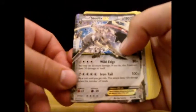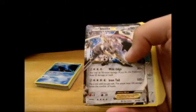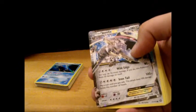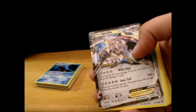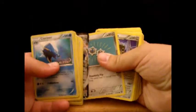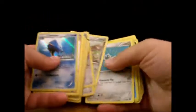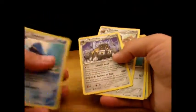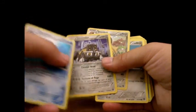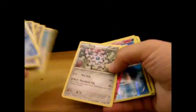Here's the stuff I got from the booster packs. I got a Steelix EX — Wild Edge: 80 plus, he's got 180 HP, you may do 50 more damage but this Pokémon does 20 damage to itself. Iron Tail: 100 for five energy, flip coins until you get tails, this attack does 100 damage times the number of heads. I also got a Clink, a Bastiodon, and a Shieldon. Fortress of Rage does 10 more damage for each of your bench Pokémon that has any damage counters on it.